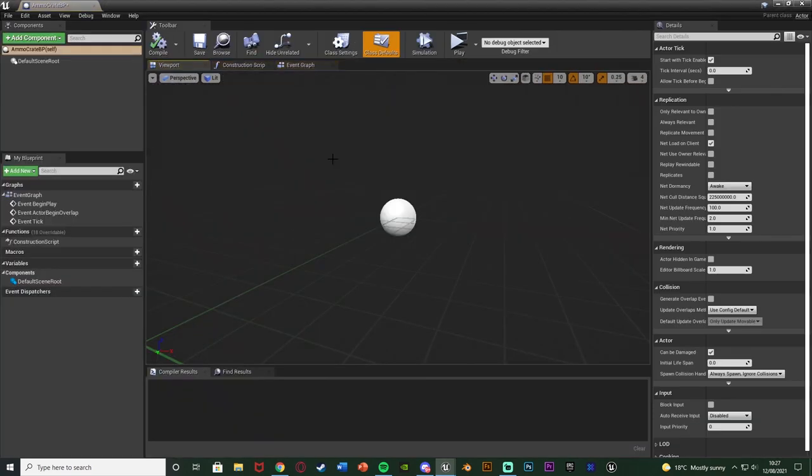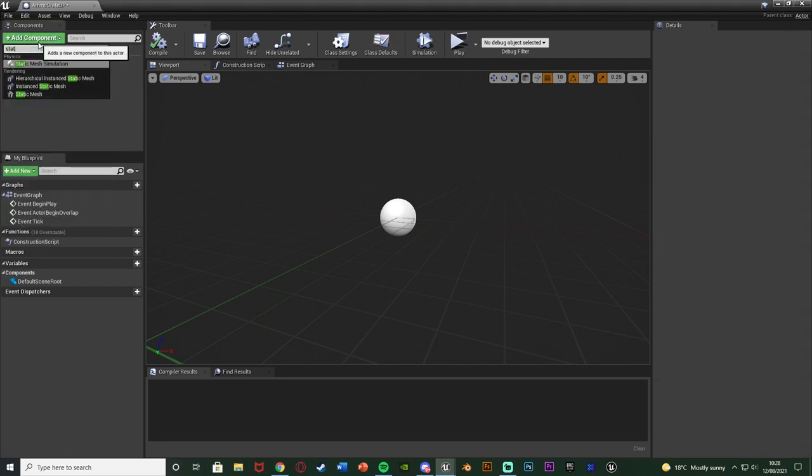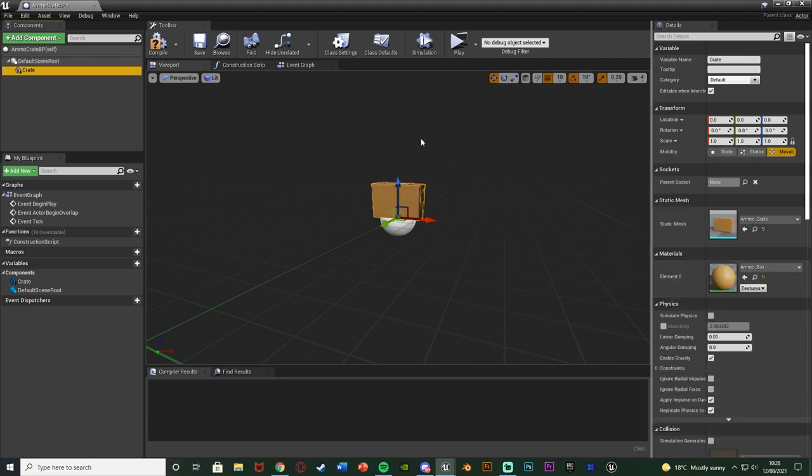There are many different ways to create interactable items which you can pick up. I'm going to go over the basic version today - if you're near it you can press E to pick it up. We're not going to be using interfaces or line traces, though I do have separate videos covering those. I'm going to add a component, add a Static Mesh, name it 'crate', and assign my ammo crate static mesh.